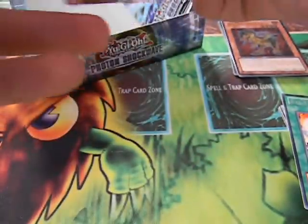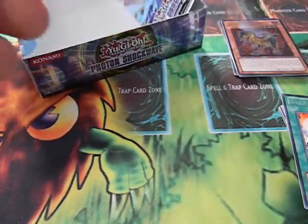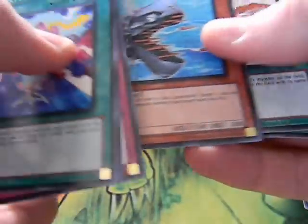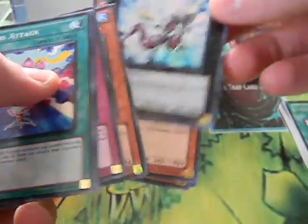Two more packs — maybe we'll pull a second Secret, like a Wind-Up Rabbit or a Rescue Rabbit. Those are the two cards I would want at this point. Wind-Up Rabbit — I really like that card. Lava Lancelord, Champions Vigilance, Photon Booster, and a super Number 20 Giga Brilliant.